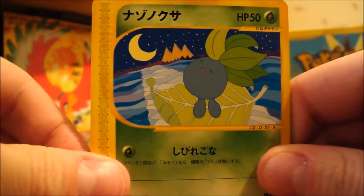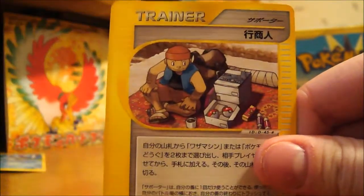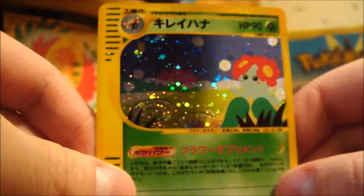Here we have an Oddish — I haven't had this one yet — Tangela, Dodrio, some sort of Trainer Card, and a Vileplume Hollow. Really cool. I don't have this one yet.